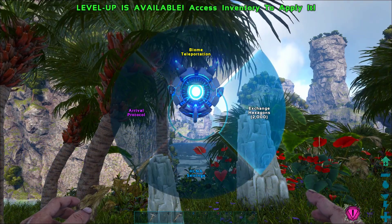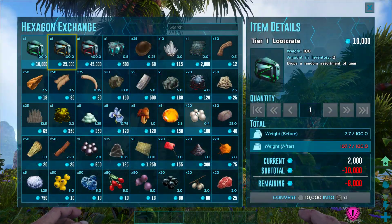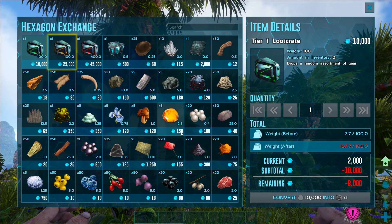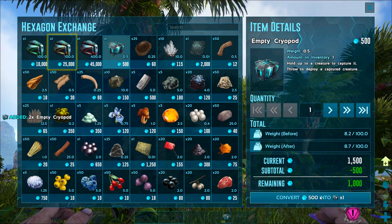Now we just need to select Helena's menu and use the hexagon exchange shop. As you can see, cryopods are 500 hexagons each and we just earned a thousand, so we just got ourselves two cryopods in just a couple of minutes of actual gameplay.